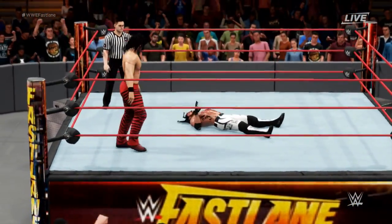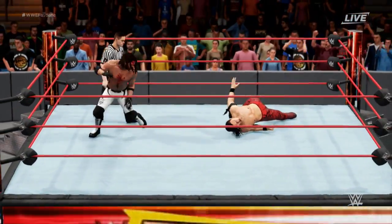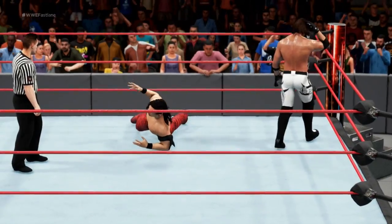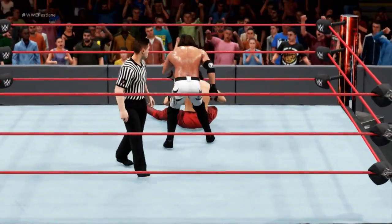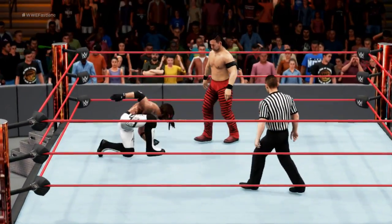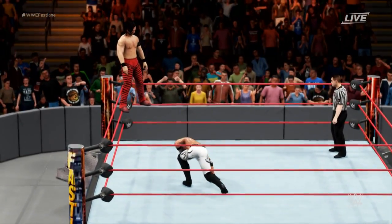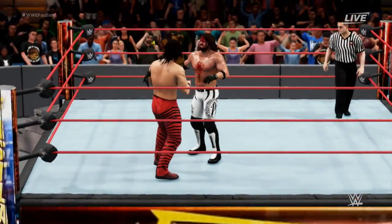Nakamura is destroying AJ Styles. Beautiful mid-rope dropkick there by Nakamura. Look at the sweat on AJ — jawbreaker there by AJ. A nice Hurricanrana. He's going for the pinfall — one, and a completely maxed out Nakamura kicks out at one. AJ is fucked — there's no way he's going to win this. Nice double axe handle there by Styles. If I start seeing Nakamura bleeding, then there may be a chance. Another knee strike by Nakamura — wasn't the Kinshasa but another knee.